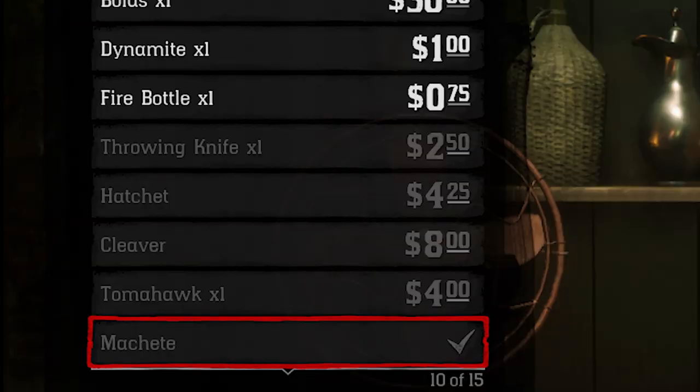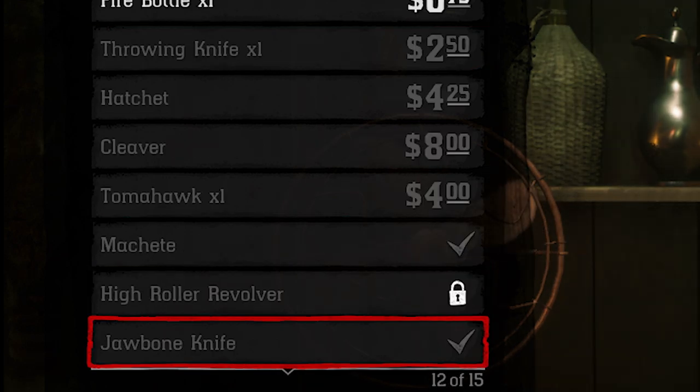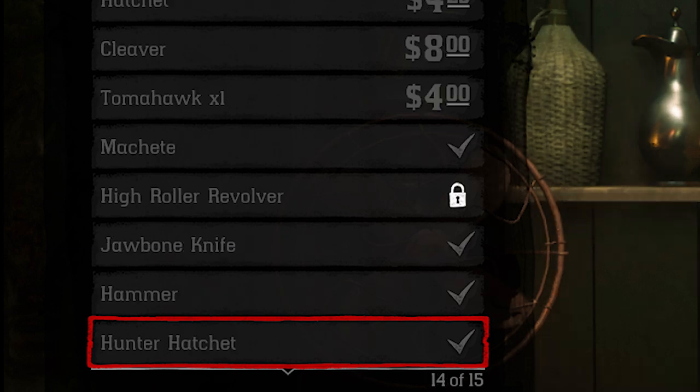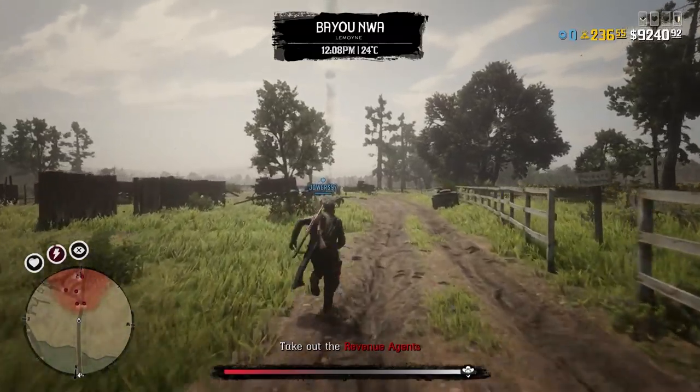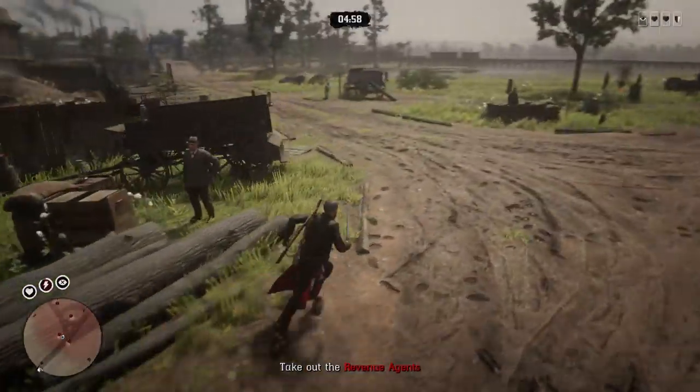Next up on my list is a group of different items. If you head to the fence and you're looking to buy the machete, lance knife, throwing knife, hatchet, cleaver, jawbone knife, hammer, or even the hunter hatchet — do not bother, because yet again, all of these are pointless. Out of all of these items, the one that's probably going to be used the most is the throwing knife, but that is still pointless.